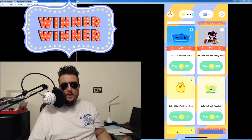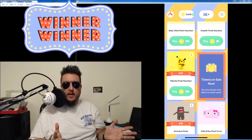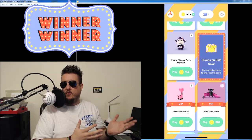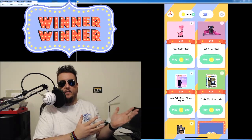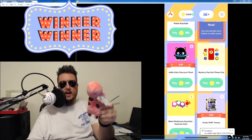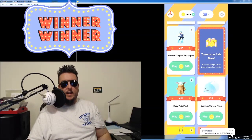We got Shadow the Hedgehog, you got the baby chick plush keychain. There's the Domacoon plush, a shark plush, all kinds of plush guys that you can go for right here. Check out how awesome it is. Check out that pink giraffe — that's where I got this from. Going down the list even further guys, baby Yoda right there.